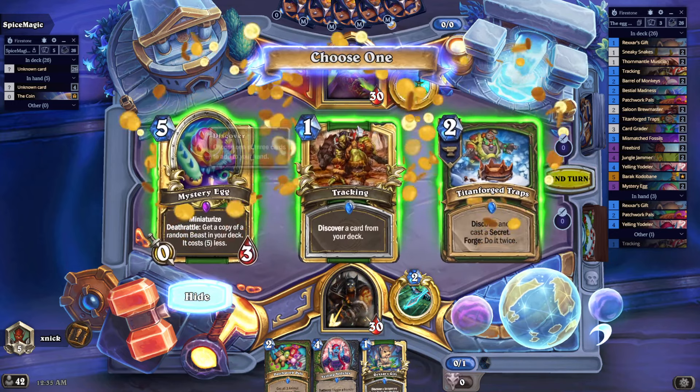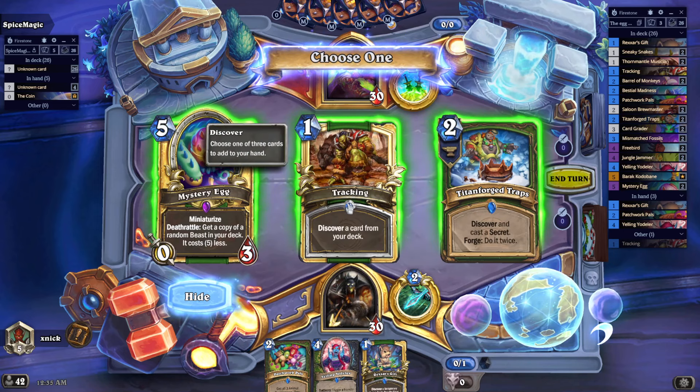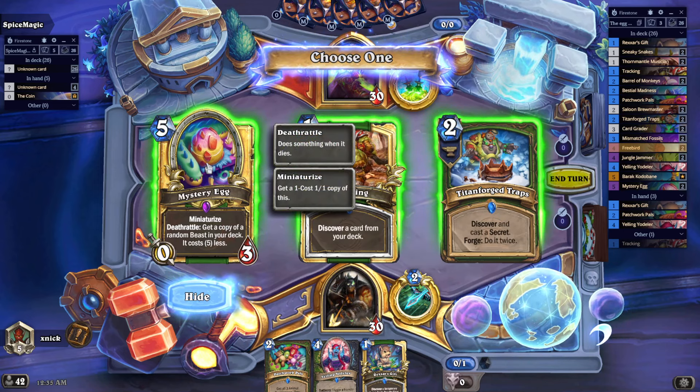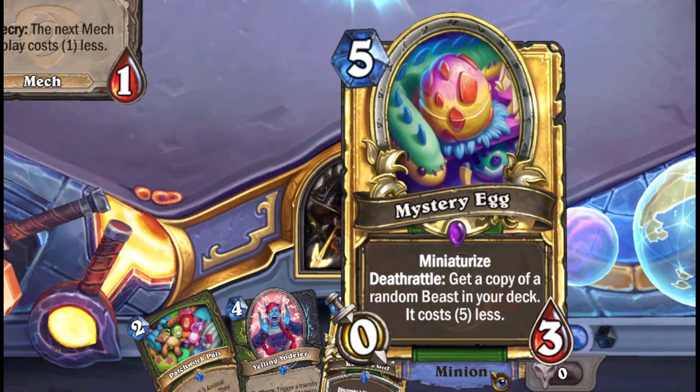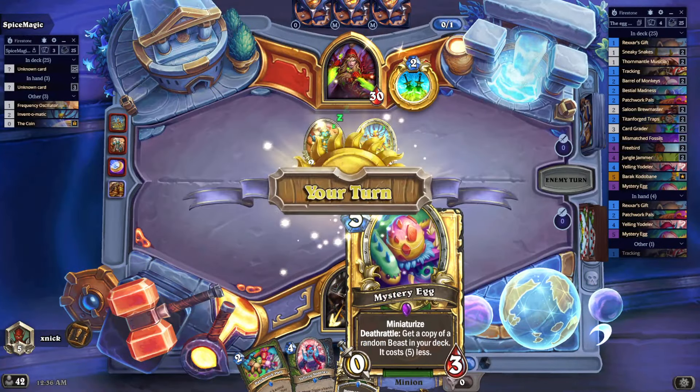Discover one card from the deck. The wise choice is to take a second Tracking. The greedy choice — and the fun thing — is to get the Mystery Egg. Hello Mystery Egg! What do you do? Well, we get a copy of a random beast in our deck that costs five less, and it also has Miniaturize, which means when we play this we gain a 1/1.